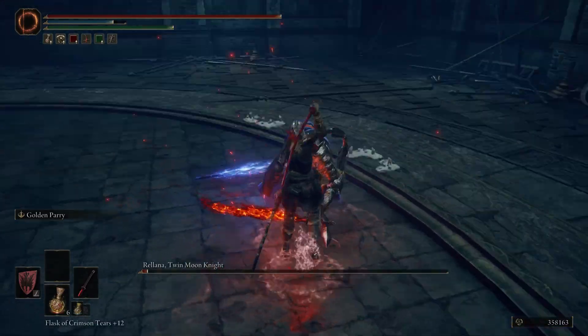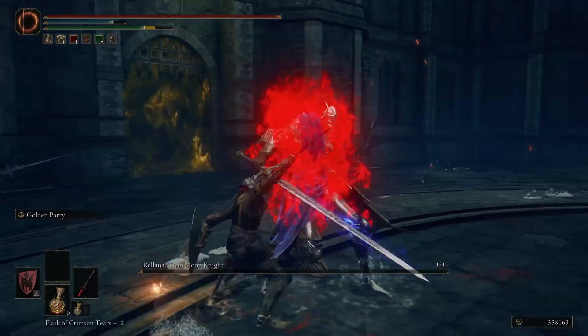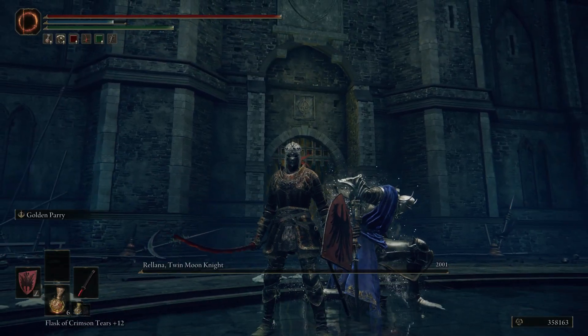It really helps to play aggressively and to have your Mimic by your side. Try to stagger them as much as you can, and when in doubt, inflict blood loss to chunk them even more.